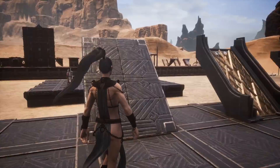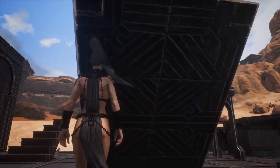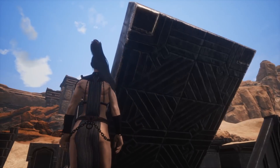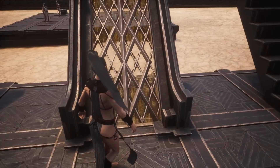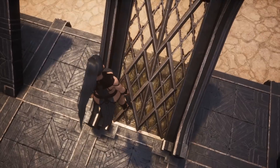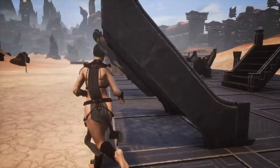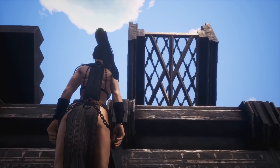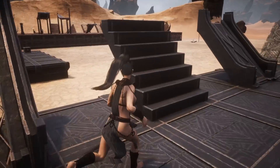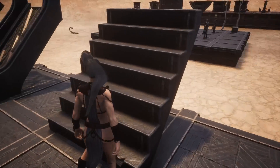Continuing on we have the ramps and the stairs. This is the ramp, or it could be a sloped roof piece — that's the underside, pretty much the same on both sides, still looks nice. Then we have the glass skylight which looks really good — you can see straight through it down to the ground and up. Looks absolutely fantastic. Then the stairs, which are pretty plain.